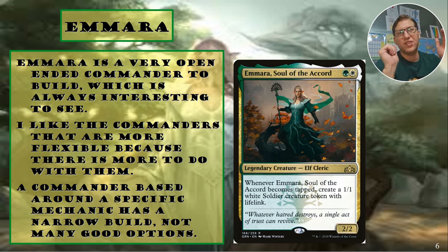Making tokens with lifelink on tap is a really nice ability. What I want to point out is this is on tap, not on attack — this is not an attack trigger. That's why I use things like saddle and vehicle, because it allows you to tap and not really have to do anything else. A commander based around a specific mechanic has a narrow build with not many good options — with this one, there's just an open field.